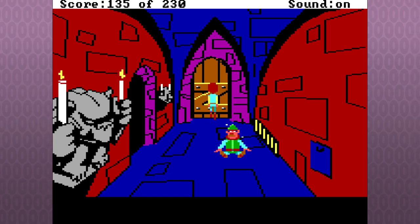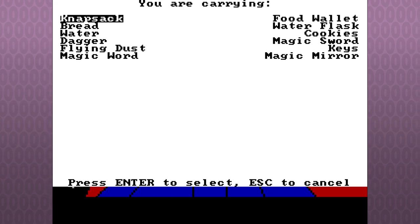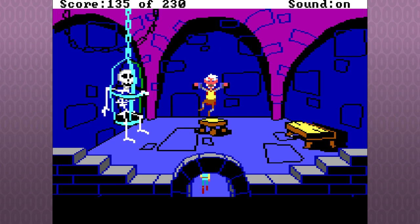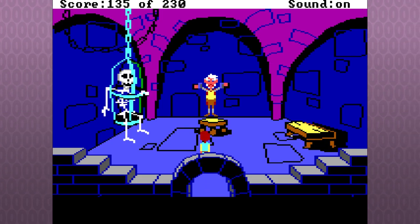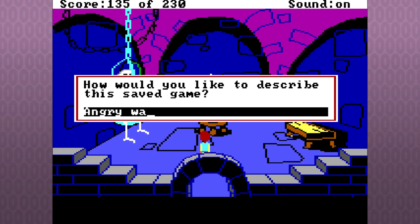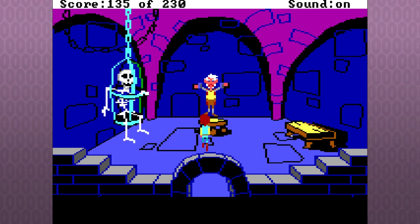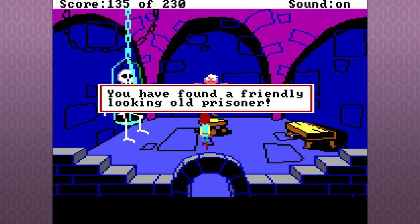I'm not really using the sword to its fullest extent at the moment, but you should kill him. Whoa — this guy is intense. Angry wall dude — it's a happy skeleton, he's chilling. You found a friendly looking old prisoner.